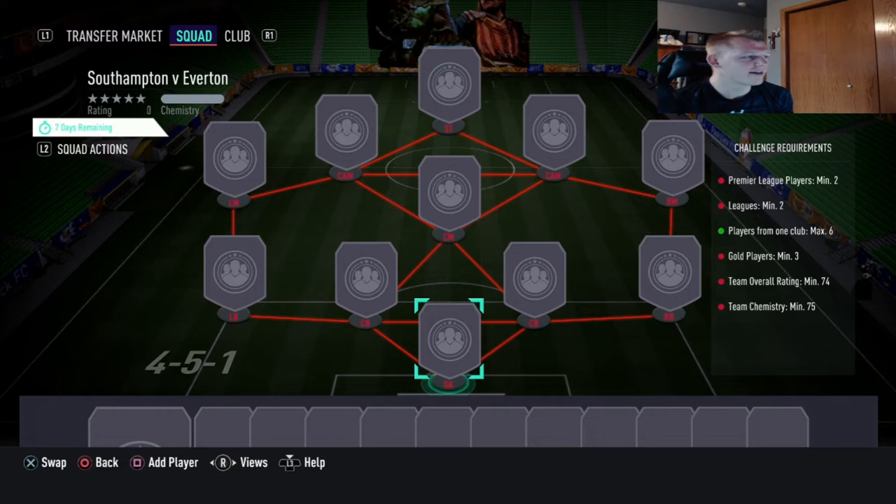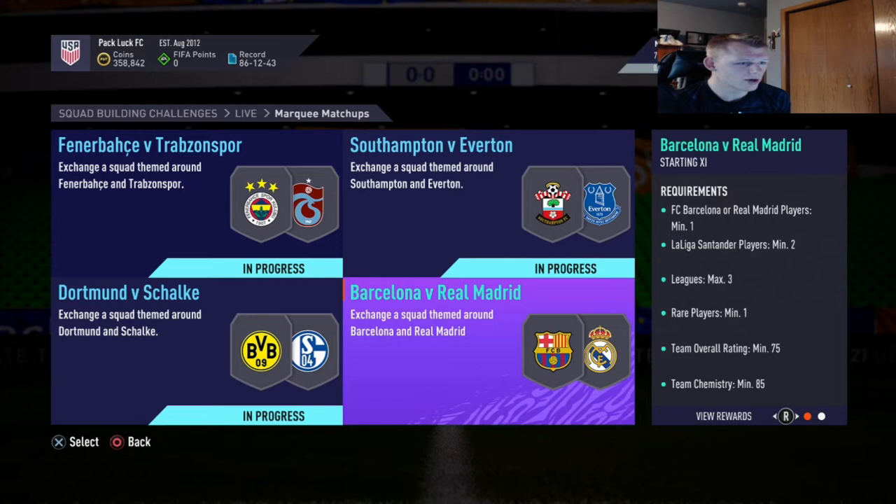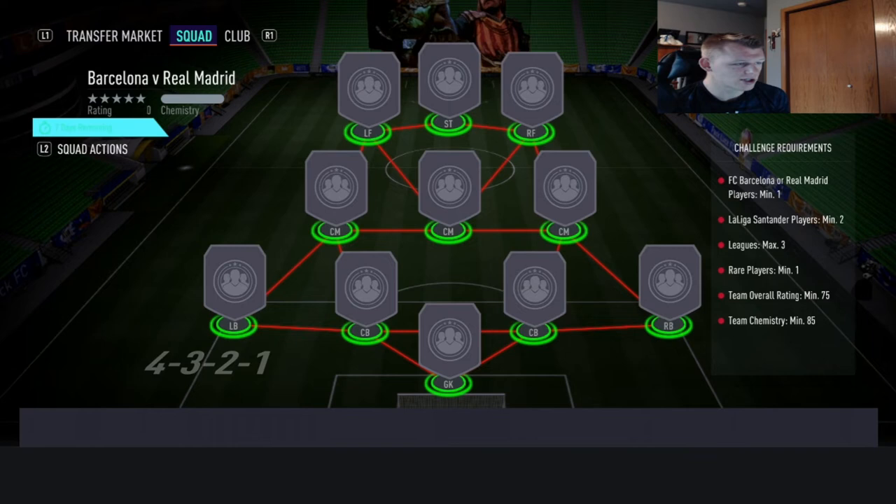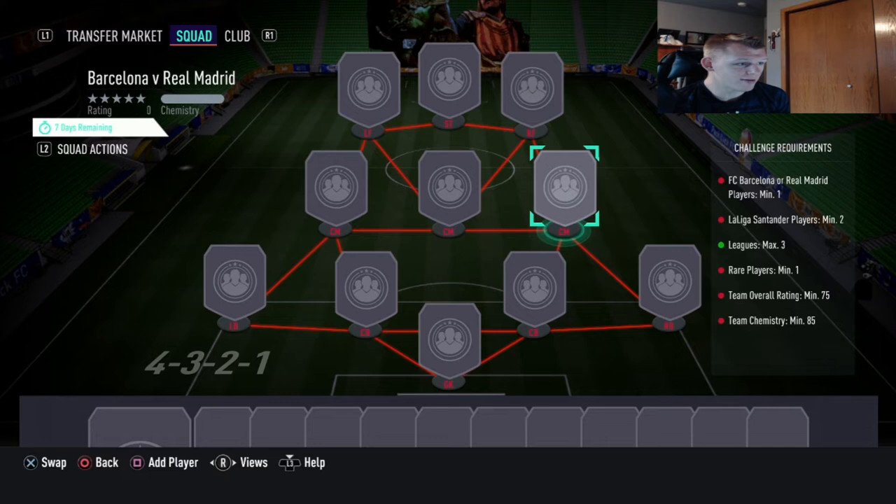Next we have Barcelona vs Real Madrid. You need a minimum of one player from those teams, La Liga players minimum of two, leagues max three, rare players minimum of one, team overall rating 75, team chemistry 85. You get a prime electrum players pack. This is where a lot of people are going to cash out. There's a left forward and right forward requirement with 75 chemistry, so you'll need to make sure you get good chemistry across the midfield.